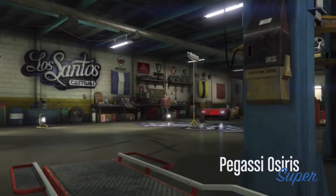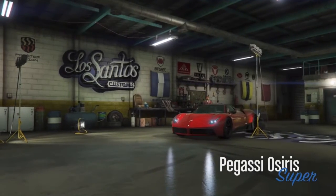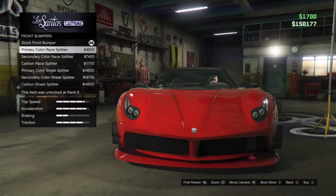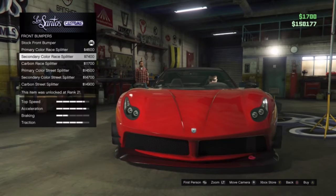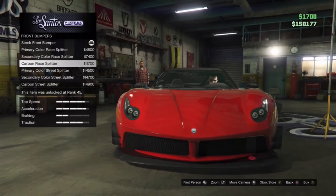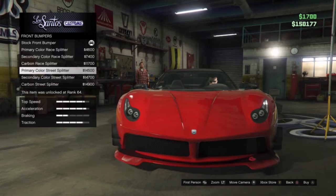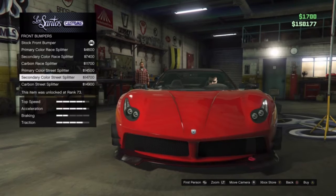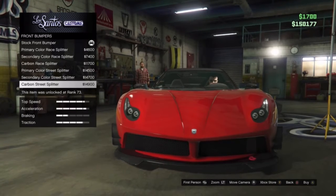Let's look at what we can do to this car in terms of customizations. For front bumpers, we have the primary color race splitter, the secondary color race splitter, and the carbon race splitter. We also have the primary color street splitter, the secondary color street splitter, and the carbon street splitter — a lot of options on the front bumper.